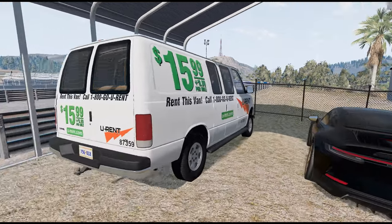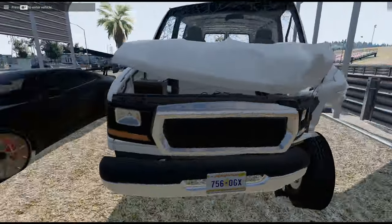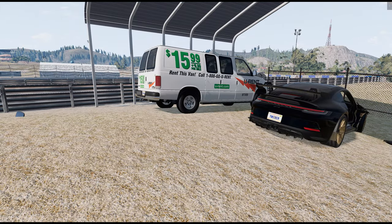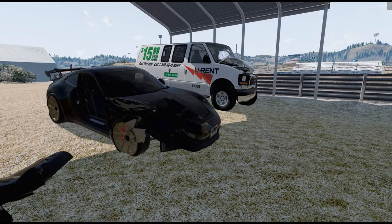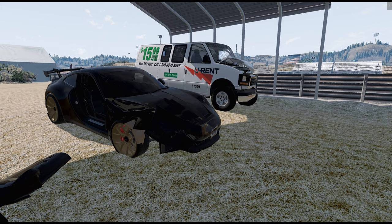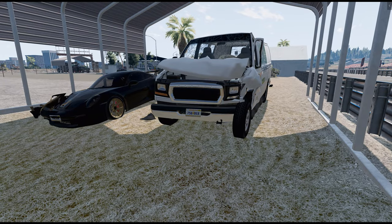We brought in a U-Rent van and a Porsche 911. Apparently the U-Haul driver ran a red light. I got in contact with both owners - the U-Rent company and the Porsche owner. Both vehicles are going to auction, pretty much as-is.